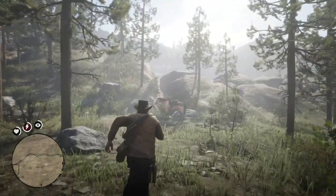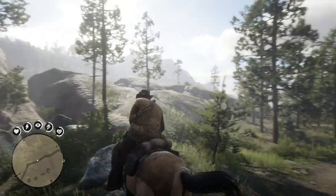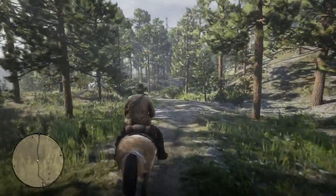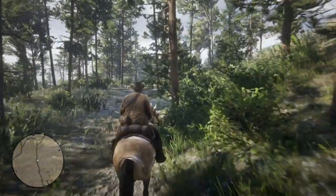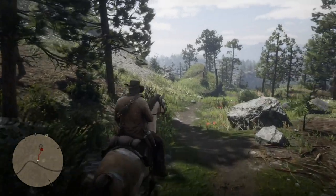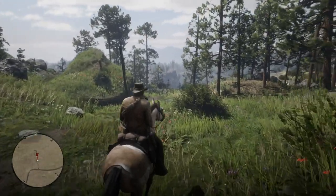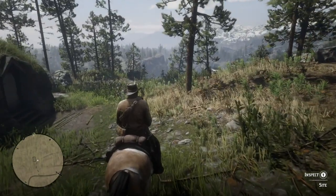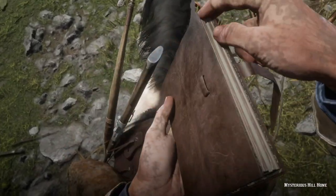I'll explain why later when I get to that point. But now I'm going to go to another location that's interesting and show you the area on the map. I did some hunting on the way here. This is actually an unusual location that Arthur will draw in his sketchbook — inspect the site — and it's a mysterious hill home.